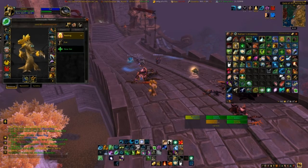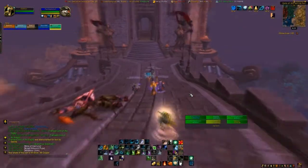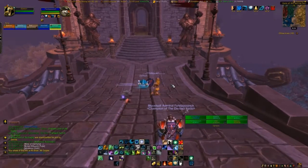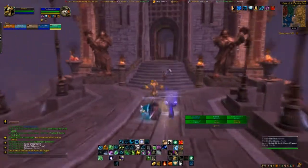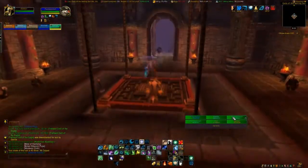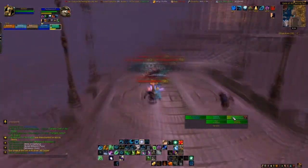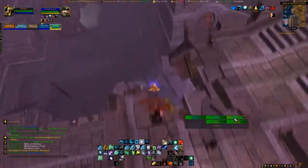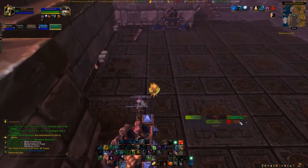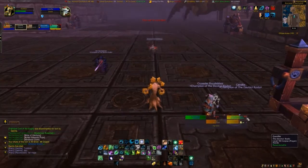Here we're just resurrecting everybody and getting everybody back up and running. The last boss we're heading towards is Raigonn — a giant beetle who is very, very easy to handle, not very difficult in any sense of the word. The tank is just going to run ahead and we're actually going to jump down right here. I almost missed my landing and so does the mage — the mage actually dies because he missed that little piece of wood sticking out.